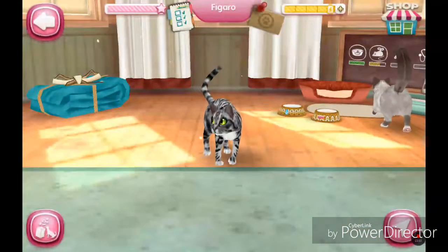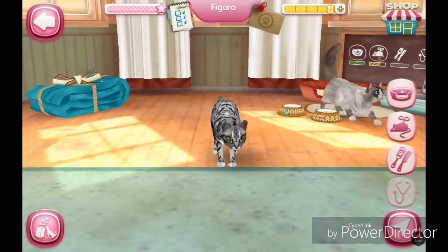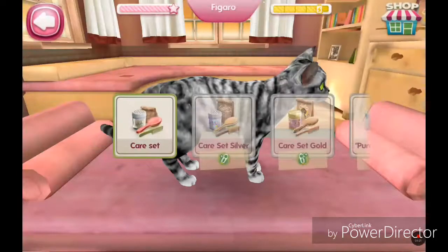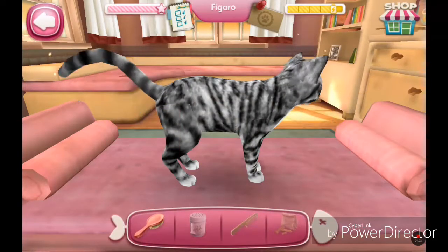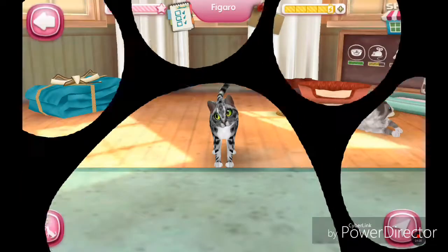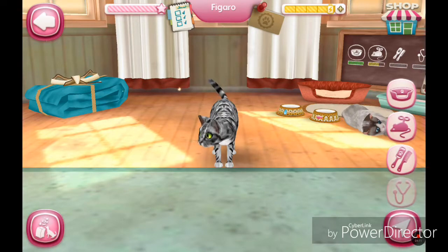Here we have this cat. You press on the bottom right-hand corner — there's an arrow thing — press that to groom him. There's a grooming thing and you can groom him, whatever. Then there's play and the sleeping thing as well.